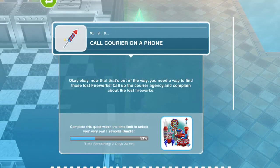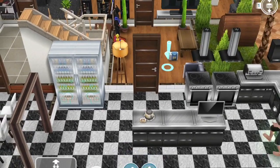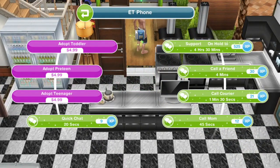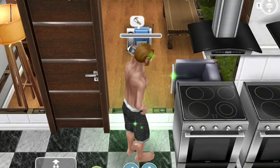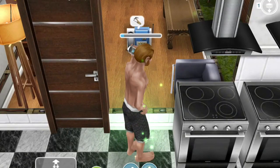It's been nine hours and it says call courier on a phone. Now that's out of the way — you need to find those lost fireworks. Call up the courier agency and complain about the lost fireworks. We're going to use any phone and click on call courier — it's on your right and it takes one minute and 30 seconds to see if we can get this problem fixed. Hopefully we'll have fireworks!